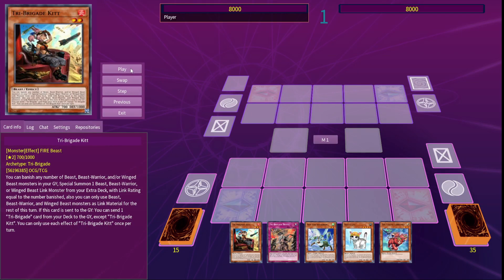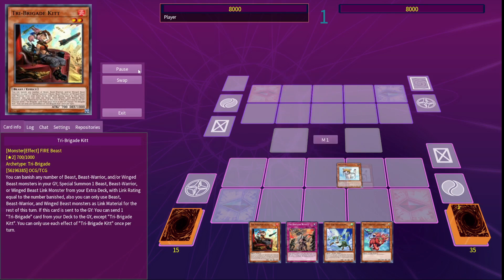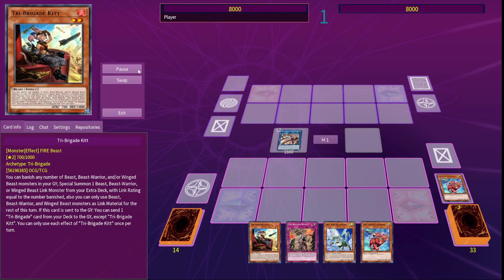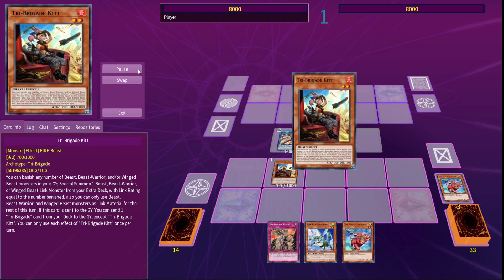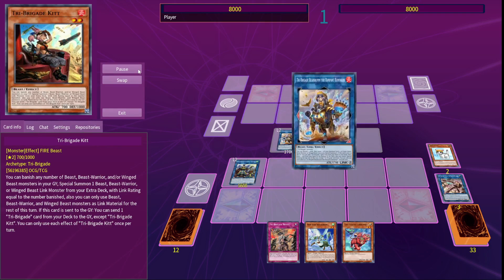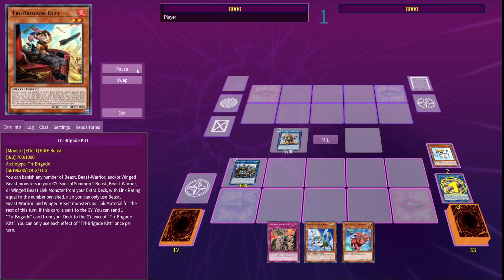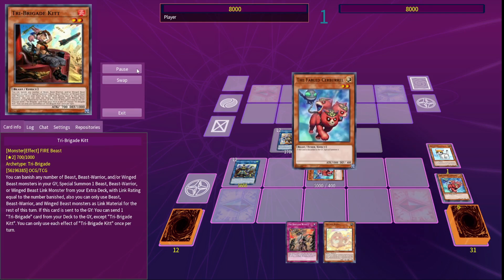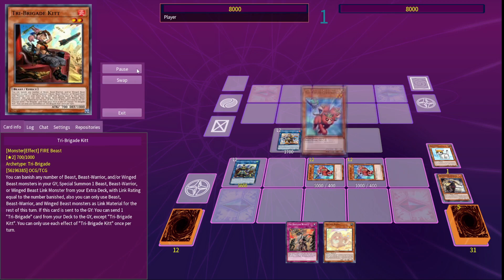Now for this first test hand, I want to show you how Rescue Cat can save even some pretty mediocre hands. You can normal summon it and then use it to get out 2 materials to make a Ferragit. Use her effect to get out a Tri-Brigade, which you can then use to make a Double Dragonlord. Link the two Tri-Brigades into a Bearbrim, and then fix up your hand a bit with some of their graveyard effects.